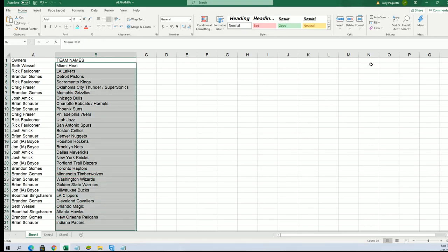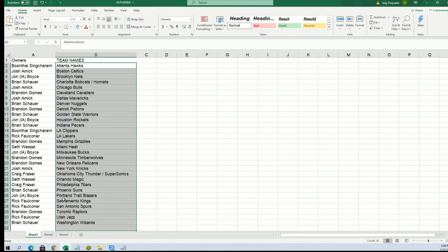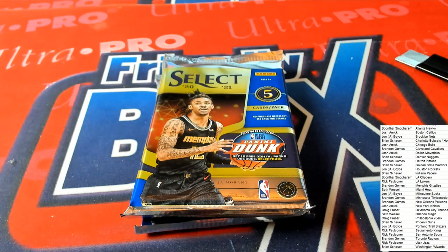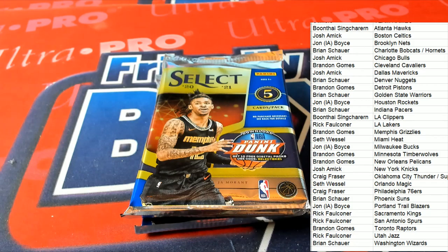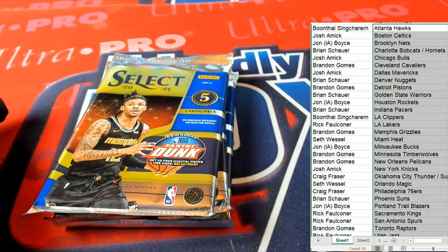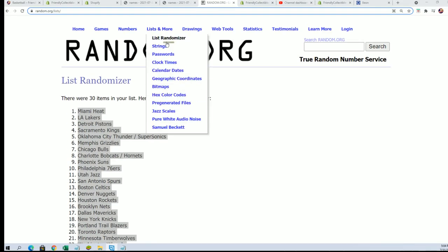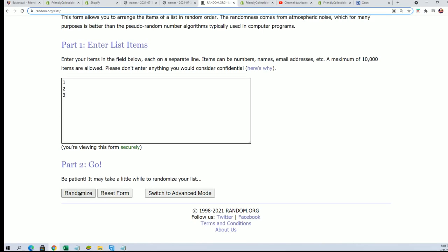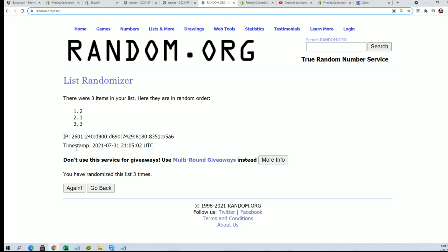There really are a lot of big hits you can pull out of this. Alright, got that team name list in alphabetical order and now we're randomizing to see which pack we open. We'll designate the top pack as number one and the bottom pack as number three, so we got one, two, three. Seven times — lucky number seven — number two!